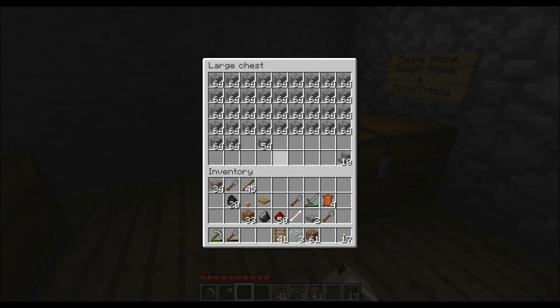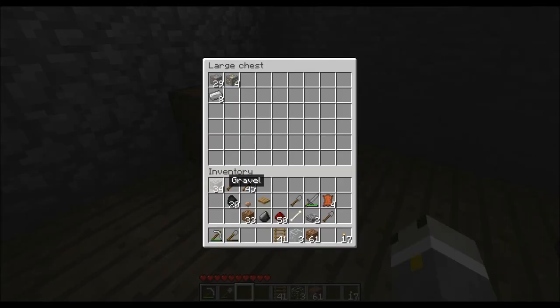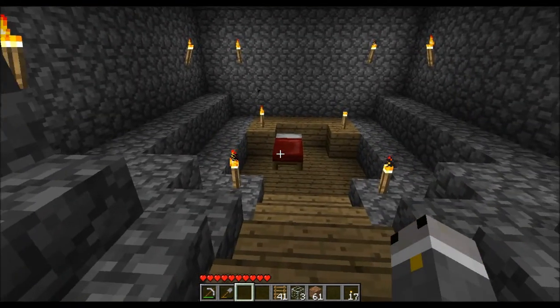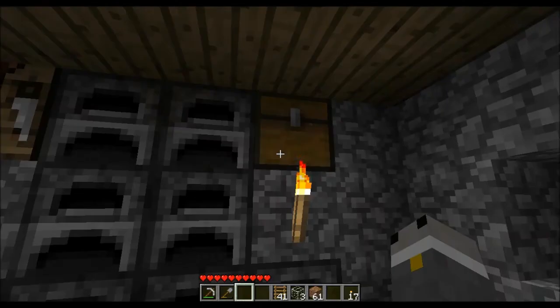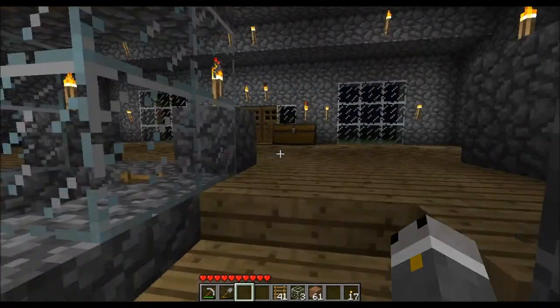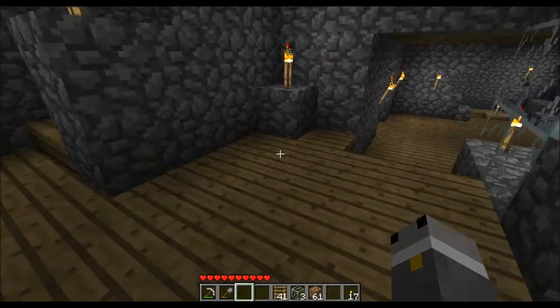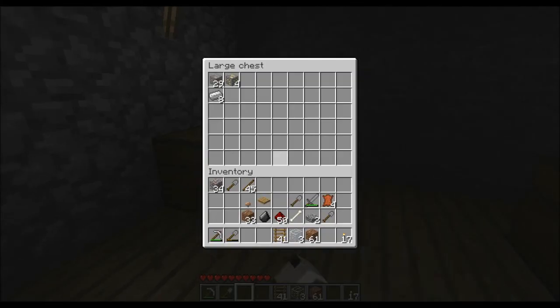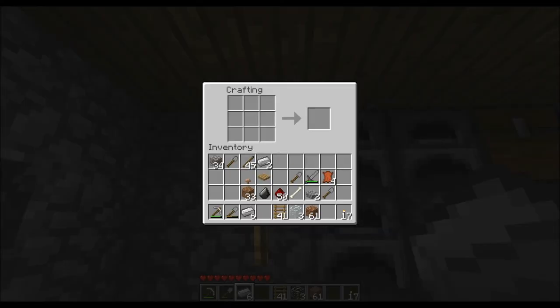Got a lot of cobblestone right there, seems to look a little better. Still the stairs there. Decent amount of iron — I've actually used a lot of iron, I've gone through a couple iron picks. I'm still a bachelor, as you can see by my one bed. I think I have some more coal — yeah, I got some more coal. I already had some iron, well that's a foul on my part. I'll make some shears — that's how you make shears if you didn't know.